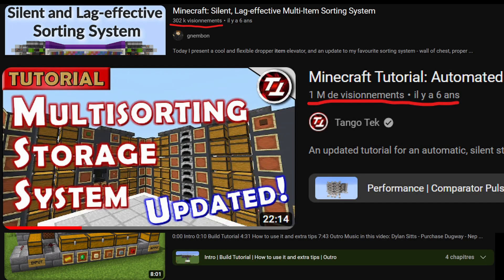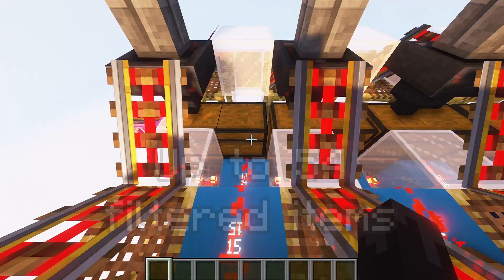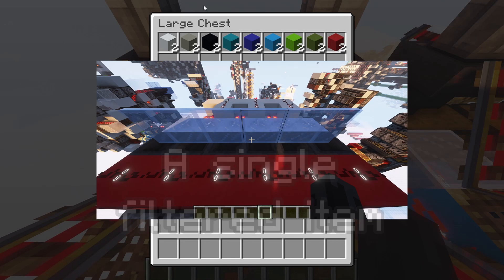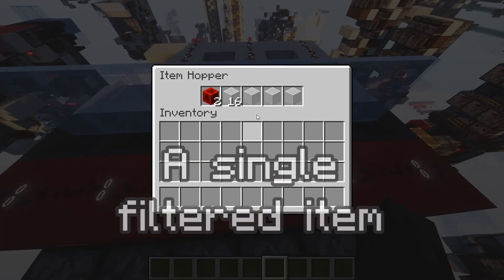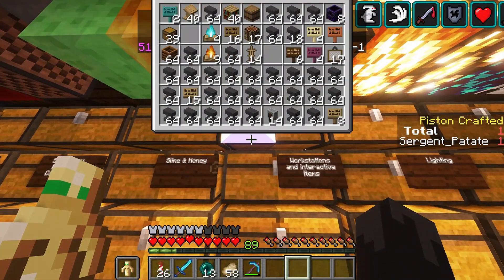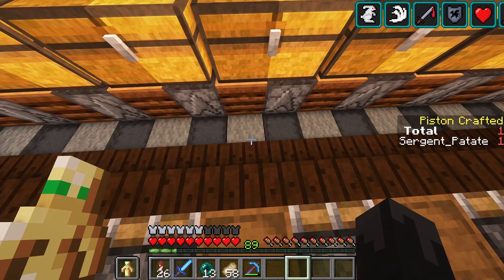For most players, multi-item sorters are the perfect solution to storage. The flexibility the item whitelisters offer is unmatched by any other type of storage. One could almost make a full storage with multi-item sorter slices if it wasn't for the storage capacity constraints.